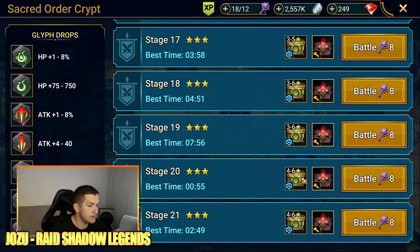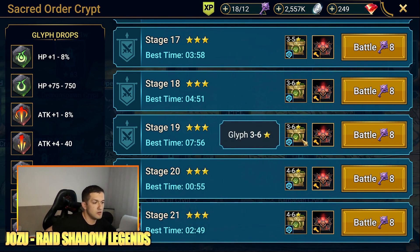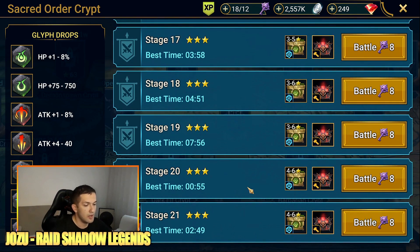The reason I farm stages 20 and 21 the most is because on both stages you can actually get the same glyphs — probably some better chances in stage 21 to get slightly higher glyphs, but those are very small increased chances. Legendary item drops are the same on both. On stage 20 you can get 3 to 6 star glyphs, and on stage 21 you get 4 to 6 stars.